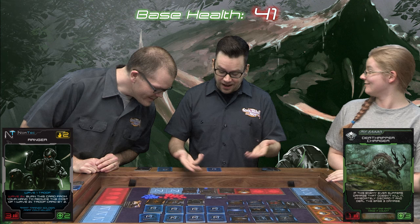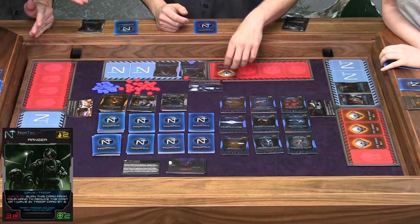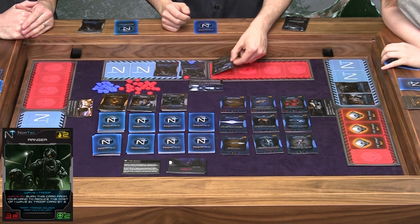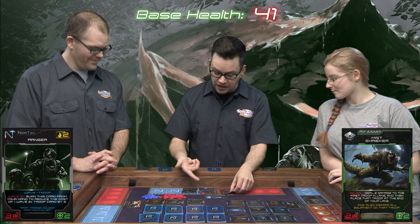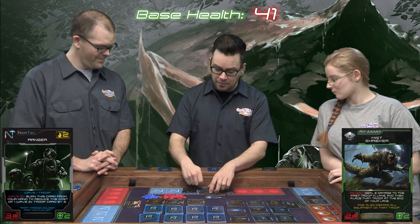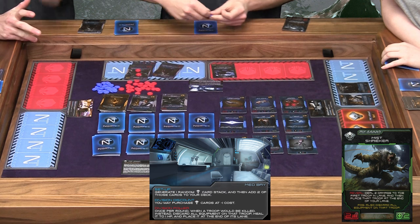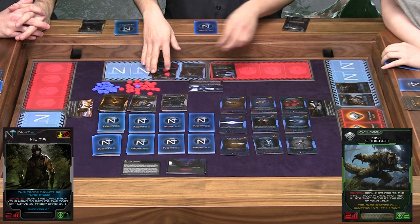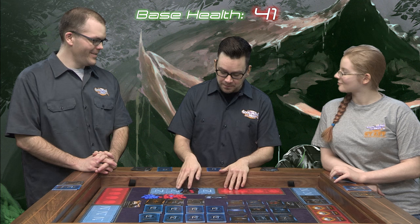My next enemy is the Death Ripper Charger. These guys are in a fight, but my ranger is so baller he's just going to kill him — dealing one damage to my ranger. Final enemy is the Mist Shrieker — reveal deals two damage to the first troop in the lane, which would kill this dude. But I'm going to use my med bay ability, which lets a troop move to the end of the lane and come back with one HP. So the militia and the Mist Shrieker will kill each other. Med bay prevents any damage to the base, and I've got one dude still in my lane.